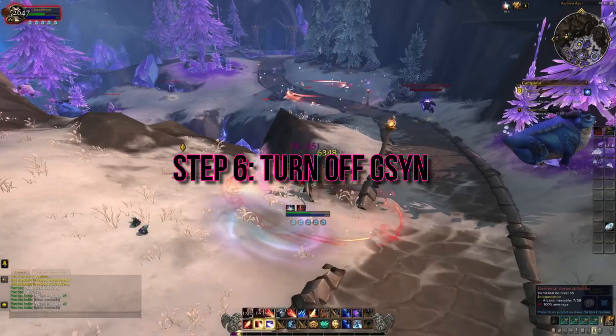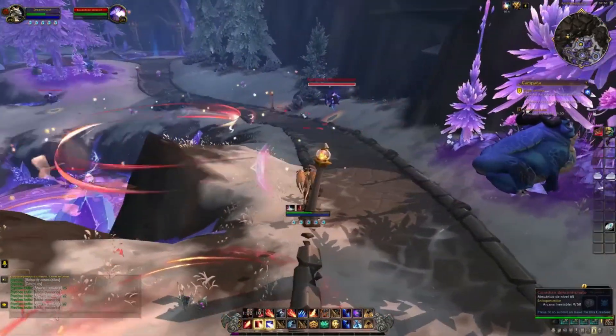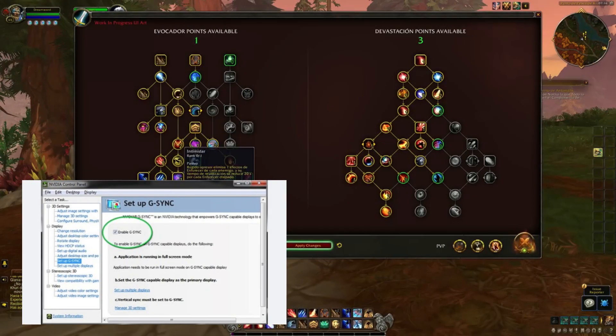Step 6: Turn off G-Sync. G-Sync can sometimes cause flickering when the frame rate fluctuates. Let's turn it off. Right-click on the desktop and select NVIDIA Control Panel. Expand Display and click on Setup G-Sync. Uncheck Enable G-Sync.